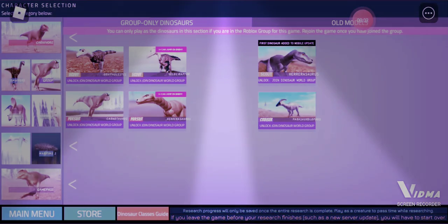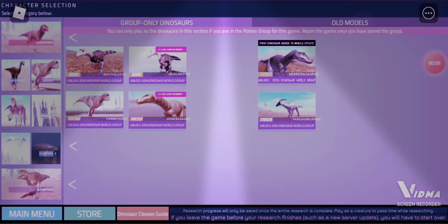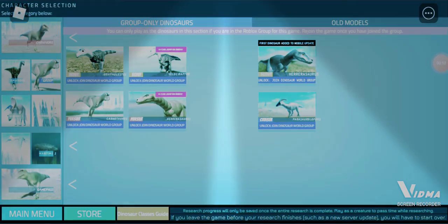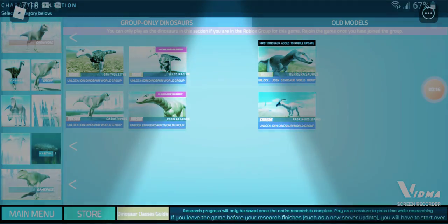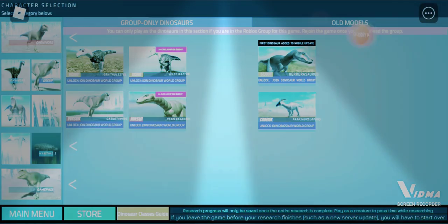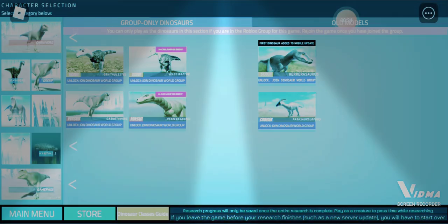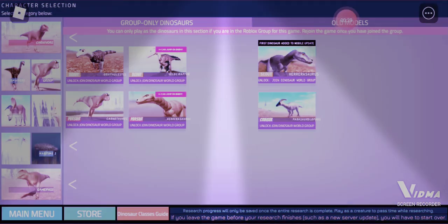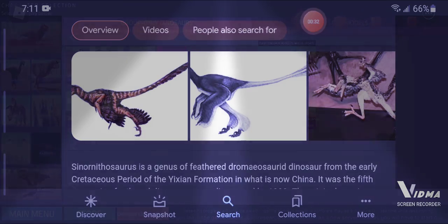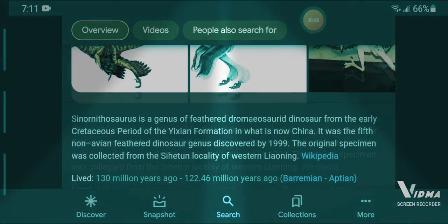Hi guys, today I'm making a video about a dinosaur that I want shipped down to the game. It's going to be in its own group because this dinosaur has a special ability in real life. I couldn't think of any tree group it would fit in anyway. This dinosaur is called Cyanothosaurus.